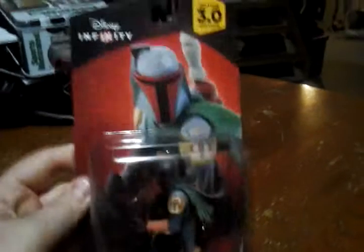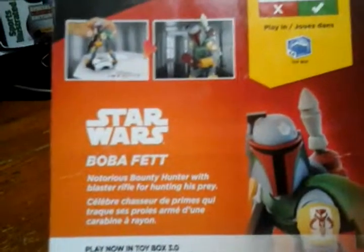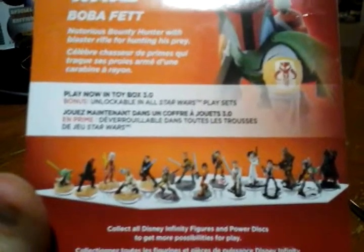On the front you can see the packaging, which shows the art and the figure. On the back, you see Boba Fett in gameplay, and you see that he is available for 3.0, but he's not available in the first two games. He also works in the toy box, and it indicates he is also playable in the Rise Against the Empire playset and the Twilight of the Republic playset. It says: Notorious Bounty Hunter with Blaster Rifle for hunting his prey. On the bottom you can see the whole roster of other Star Wars characters.